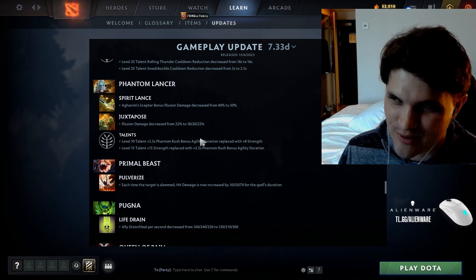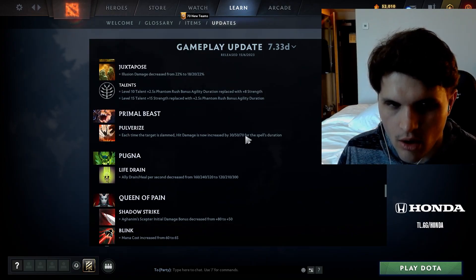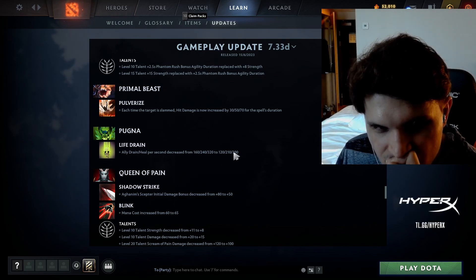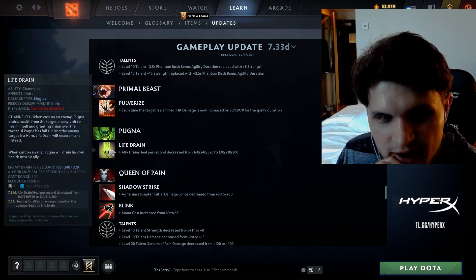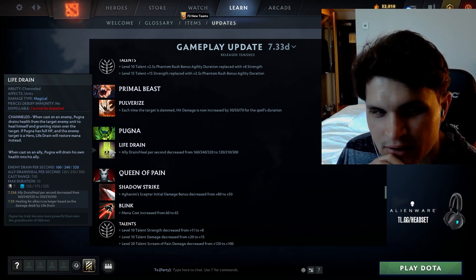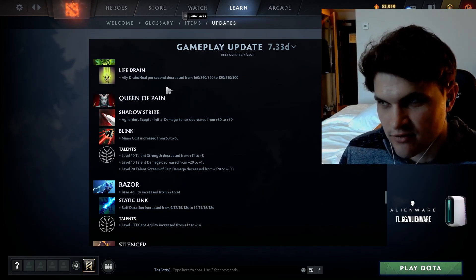Primal Beast: each time the target is slammed, hit damage is now increased — interesting. Pugna: Life Drain ally heal decreased by 40, 30, 20. So Life Drain now does less for allies — that's actually a good nerf. I like that because Pugna being like a little support drain for his mid laner was not fun. But it doesn't nerf Pugna being aggressive at all.